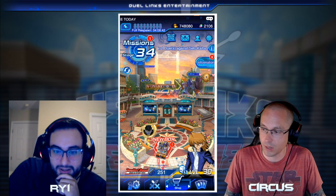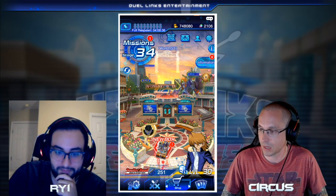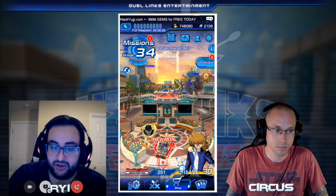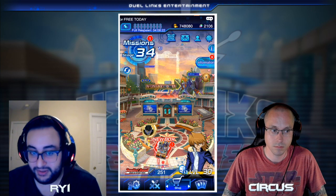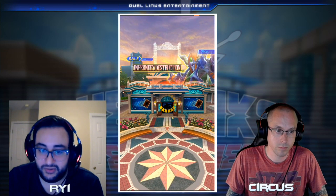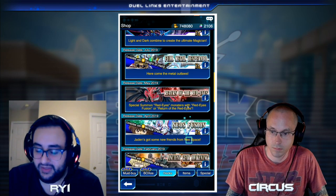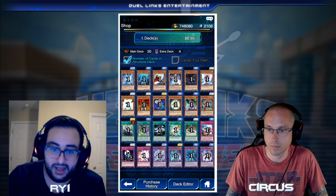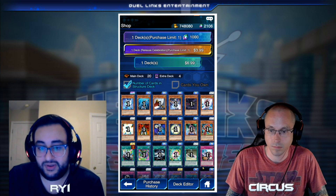Now that we're done with staples, we recommend moving on to deck engines. Ryi, can you explain what a deck engine is? Engines are a core of cards that can be splashed into other decks to make those decks function better than a pure version would. For example, the Neos engine — the Neos Fusion spell, the Neos normal monster, and whatever material you're using to make Brave Neos. That can be splashed into multiple different decks. The objective is that when you use Neos Fusion, you send a monster to the graveyard that helps your deck, giving you more follow-up options.